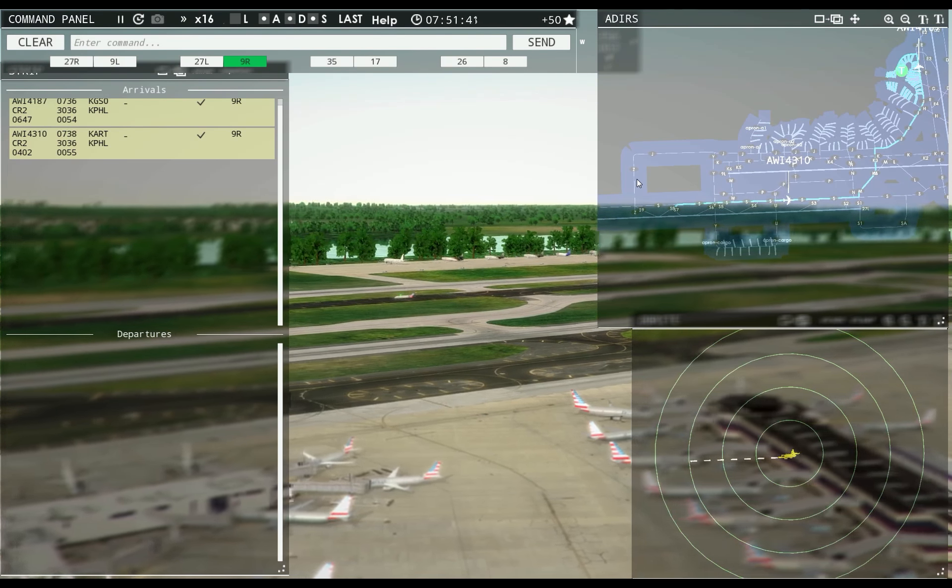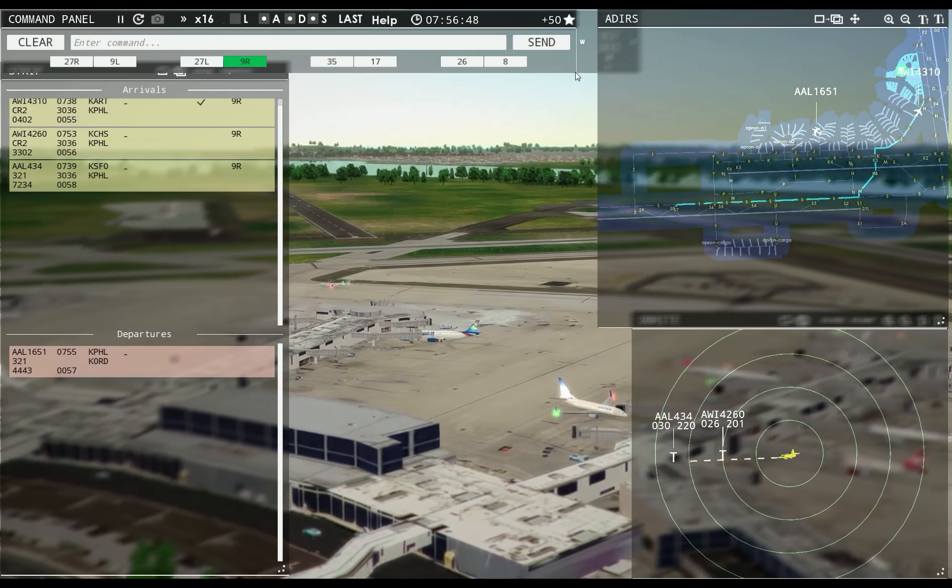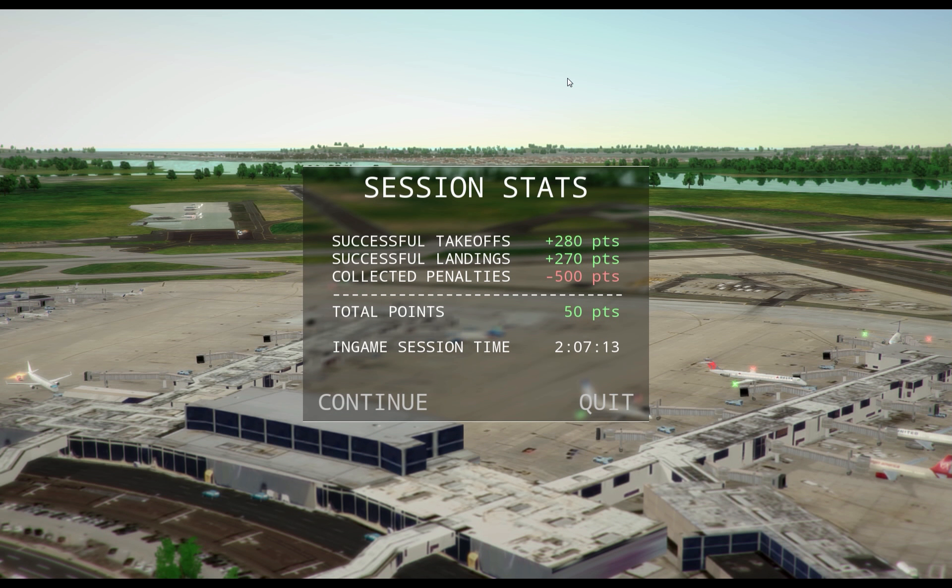Air Wisconsin 4310, continue taxi. I think it's gonna be an issue with terminal assignments — that's the only thing I can really think of. American 1651 requesting push and start. Something's gonna be wrong with the terminal assignments — you can see the airplanes out there, they exist, the aprons are available, but for some reason it's not going. I'm gonna take a look at reinstalling the files. I didn't miss out on a whole lot of private airplanes — but actually in just the 7 o'clock hour I have eleven planes I missed on arrival alone for Private Air out of Switzerland.